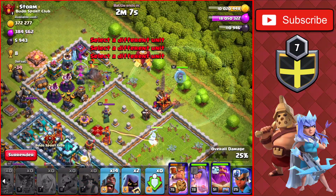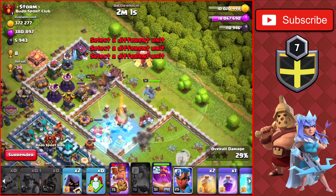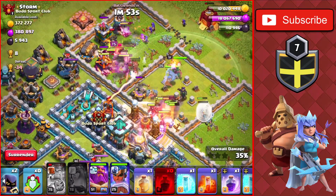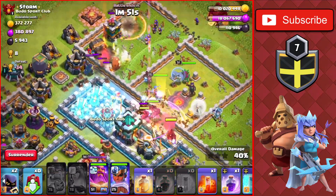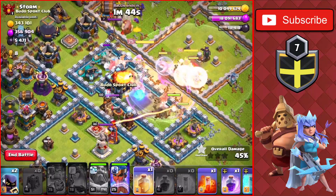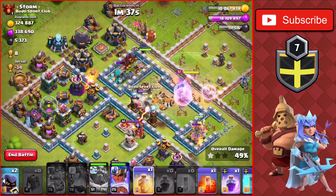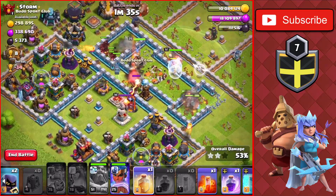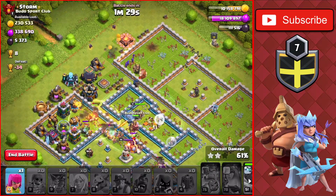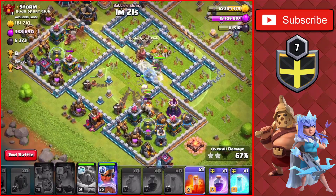The Unicorn goes down and we start dropping the miners with the Warden into the base. We use a Freeze on the Queen and the Inferno Tower there, then a Heal and a Rage through the core of the base, and a Freeze on the two Scattershots while using the Warden's ability. We get the first star and then the second star, which is very good. We still have a Heal spell we use on the top left. With no more heroes available, we drop the Headhunters toward the top with double Poison.